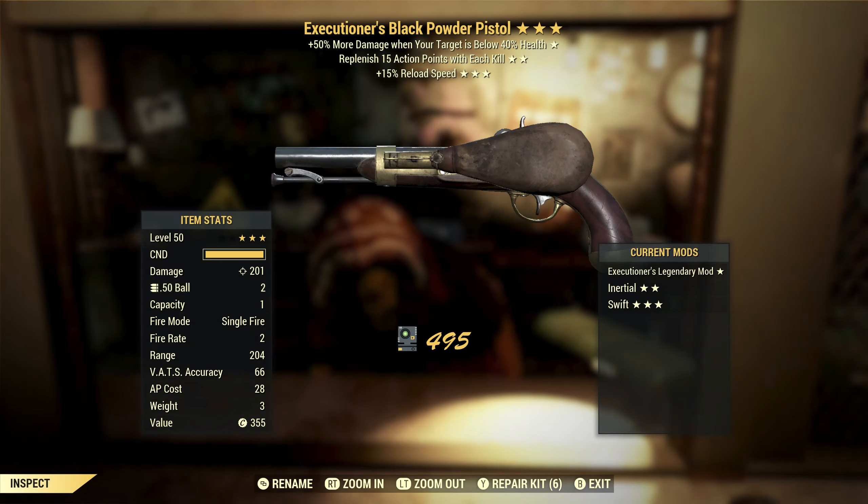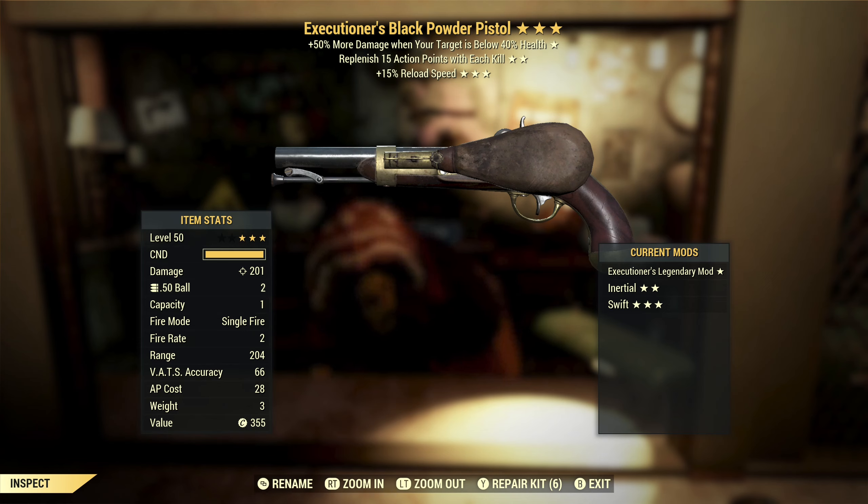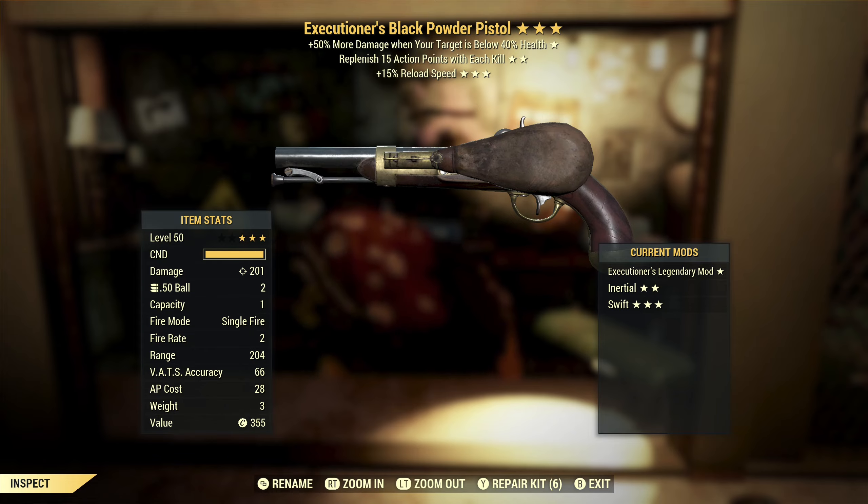Next, we've got an executioner's black powder pistol with replenish AP with each kill and reload speed. Reload speed is the third star I would want on this — I wouldn't use one of these without it. Executioner's — I don't think it's all that great here because you tend to one-shot things. Replenish AP with each kill — you're going to one-shot stuff and probably not staying in VATS for long periods of time. I'm not a fan of that effect, but the third star is good.